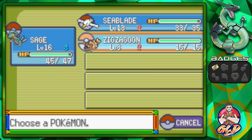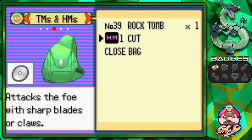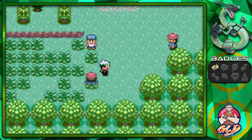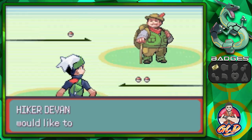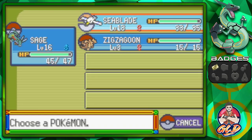Zigzagoon picked up another item — an Ultra Ball! Guys, you don't have to use Zigzagoon for battling, but make sure to have one with the Pickup ability on your team so it picks up rare items. Before we forget, let's boot up a TM because Zigzagoon can learn it and it'll be useful for this route. I was a little too late — a trainer spotted us.